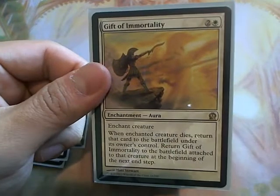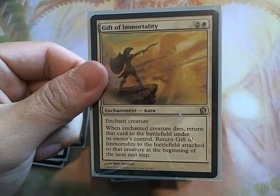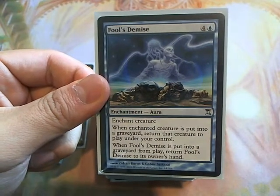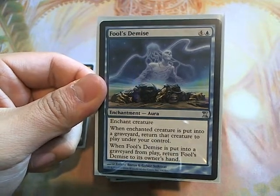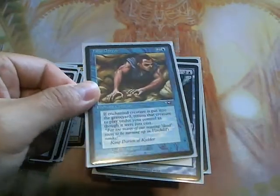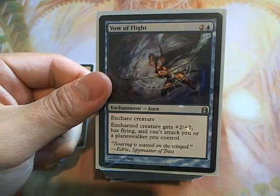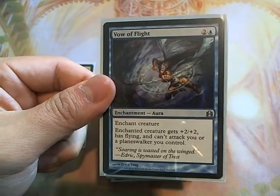Gift of Immortality is a new card I'm trying out — it's pretty good so far. I'd like to test it more, but having Bruna come back all the time is always a good thing. Fool's Demise is basically like a Totem Armor in the sense that you get to bring her back, and if you attack with her, you get to basically put this back onto her, and in that sense she is invincible. Veil of Flight is good because it gives Bruna a good boost, but if you absolutely need it early on to take care of some aggro creatures, this will help you protect yourself too.